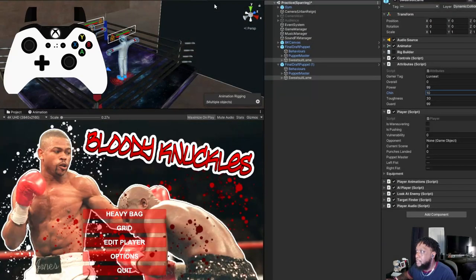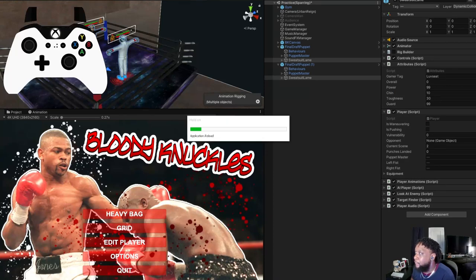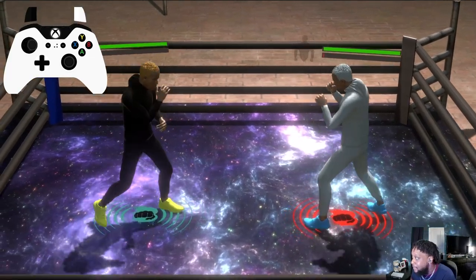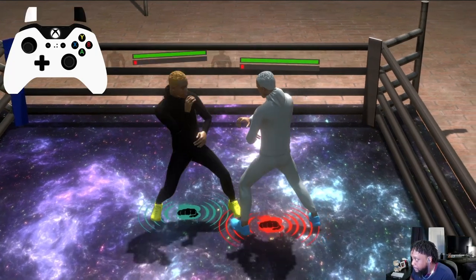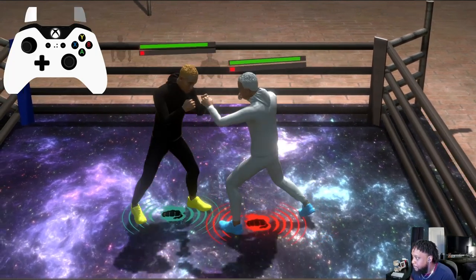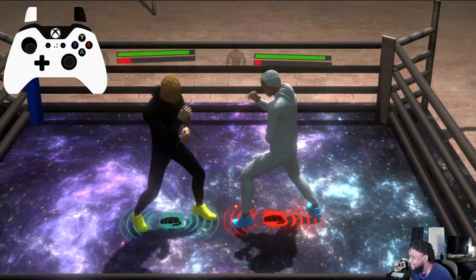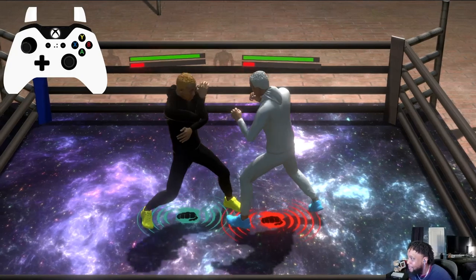Now we're gonna spar and then get out of here. I put it on full screen — I'm about to fade this boy. I can't guarantee I'm gonna win though, because me and him get into it. Come here, give me that body — oh, see what I'm saying, you can miss. I gotta work on the target assistance.